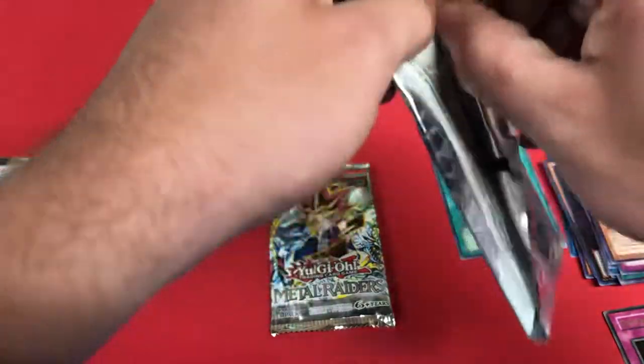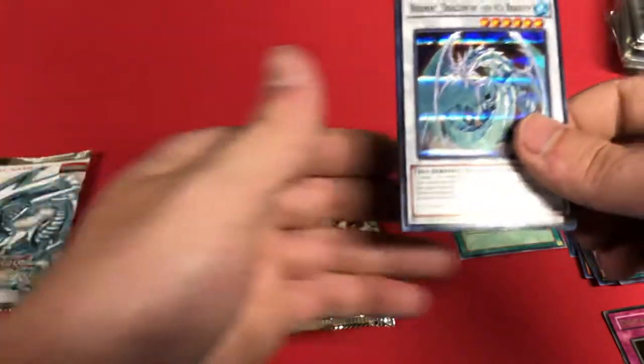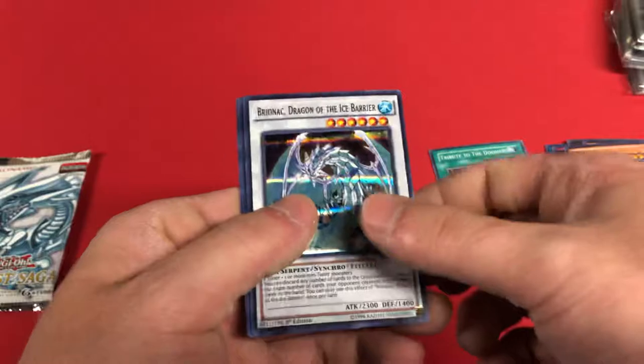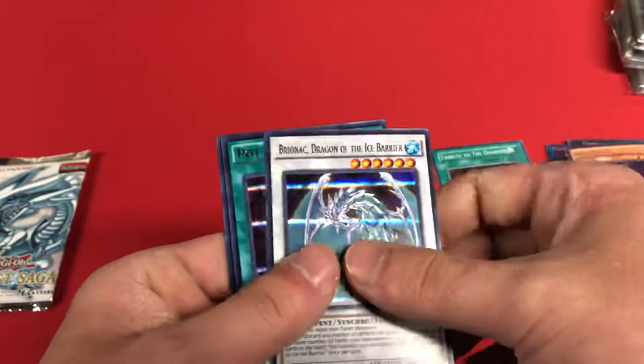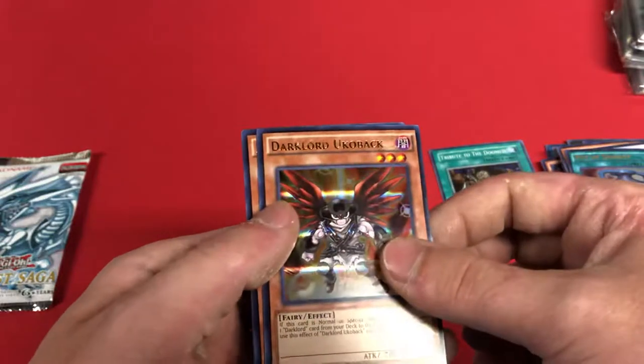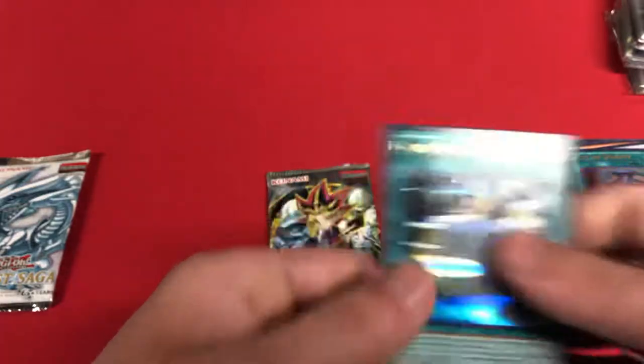I want to do the Blue Ice pack last. We got Brionac Dragon of the Ice Barrier — I think this is the most expensive card in Duelist Saga right now, goes for maybe twelve bucks. Pot of Duality, Dark Lord Uko, Bro Hunder, and Light Wing Shield.